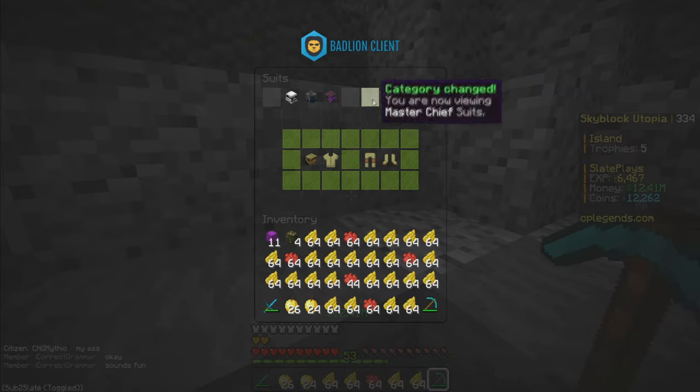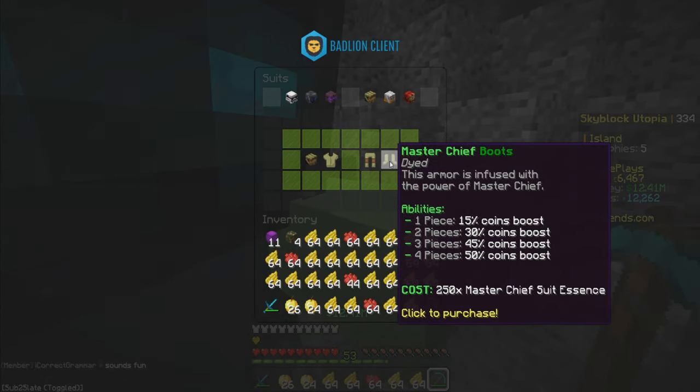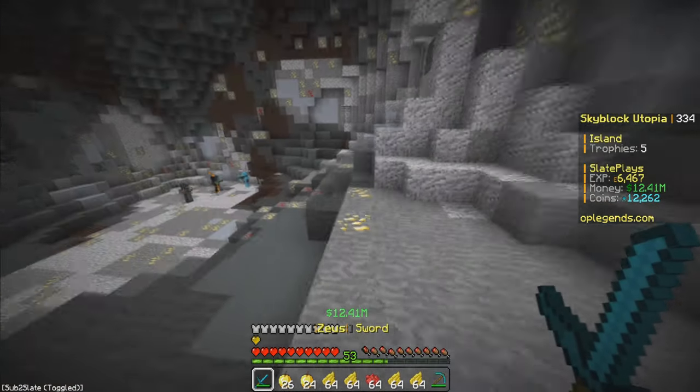If I do slash suits and go to Master Chief, you literally need 500 just for the helmet, 1,000 for the chest plate, 750 for the leggings, and 250 for the boots. The suits give you skills boosts or a coins boost when mining — like every so often you get a coin. It's just going to be a grind, so maybe later in the series we'll go for that.